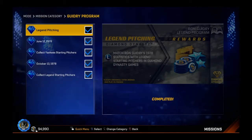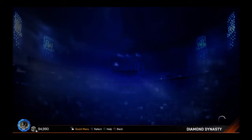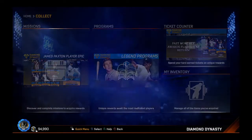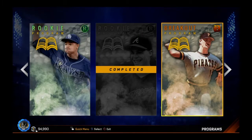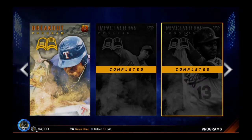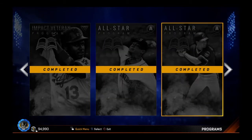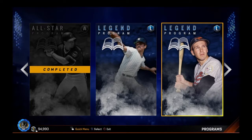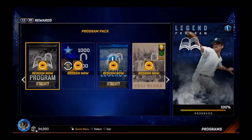Alright guys, let's go find out what we get for rewards for completing the Guidry program. I'll go back to the main menu here, go to the program section. For some reason I haven't really worked on the Diamond program — I've heard things about the 99 overall Griffey that I'm not that excited to get it. But I'm completing all of these other ones. Nice to see so many done. I'll be able to complete this Ron Guidry. I'm working on the Brooks Robinson, of course.